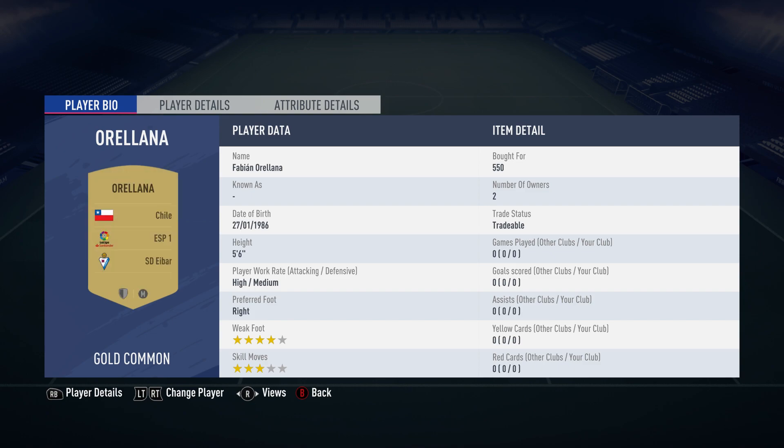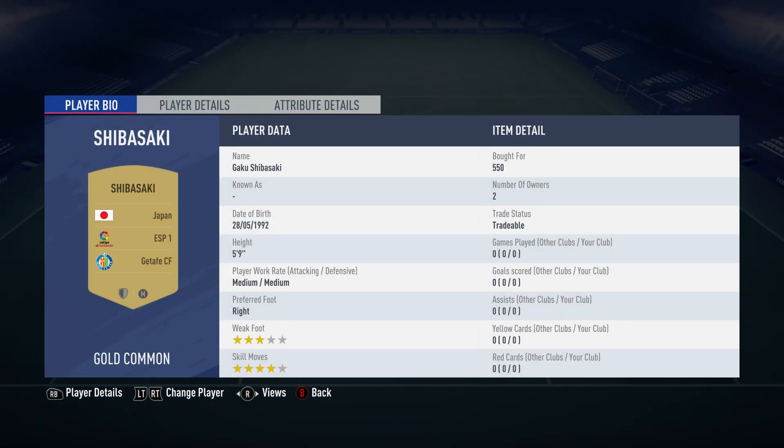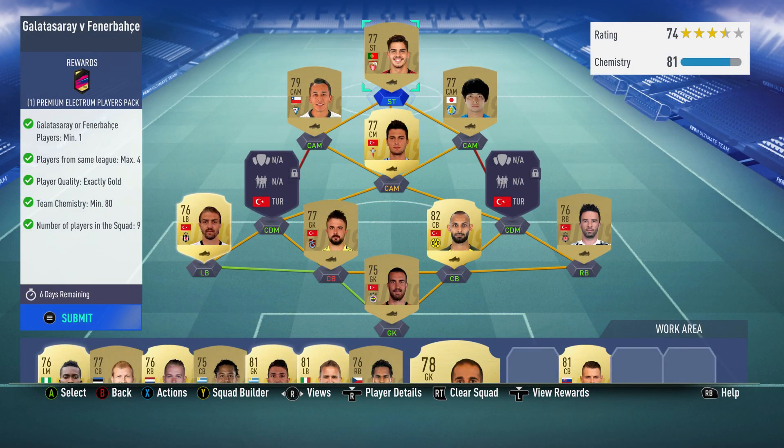The centre attacking midfielder on the left is Fabian Orellana, bought for 550, plays for Eibar in the Spanish first league and is Chilean. I think I said he's from Getafe — Spanish first league, Japanese — I'm not sure. The person up front, the striker, is Ondo Miguel Valente de Silva, bought for 450, plays for Seville in the Spanish first league and is Portuguese. And that is the team.